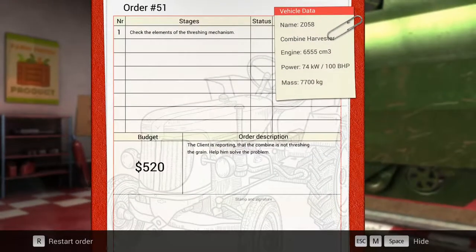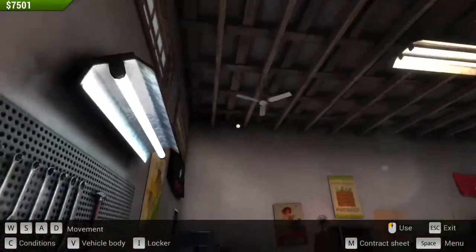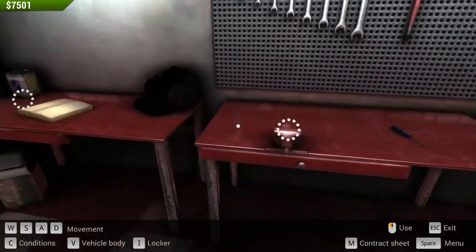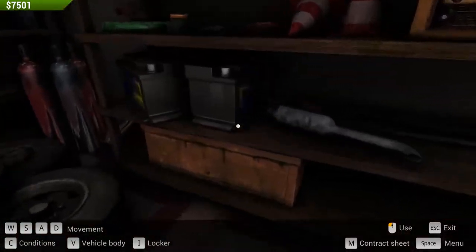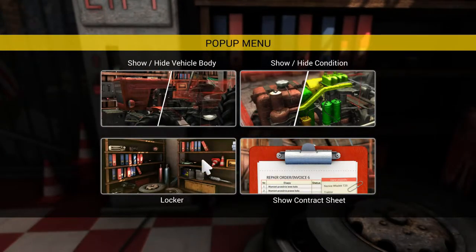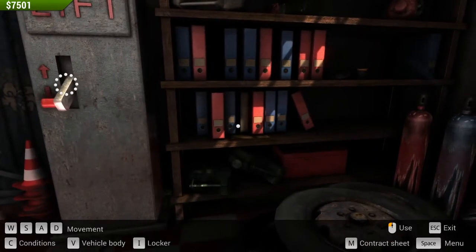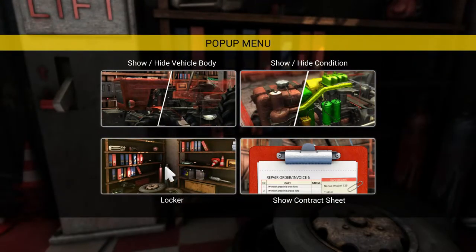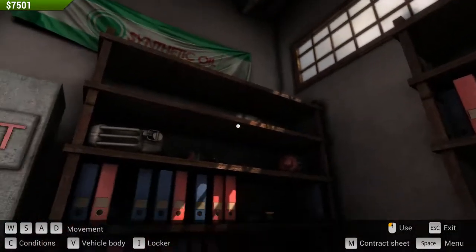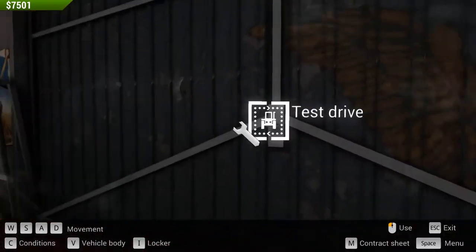Got a new shop, I think we got a new shop. Check the elements of the threshing mechanism. The client is reporting that the combine is not threshing the grain — help them solve the problem. Yeah, so a new shop. Let's see: repairs, parts, radio. There's supposed to be like manuals or something where you can upgrade your abilities, but I'm not seeing that.